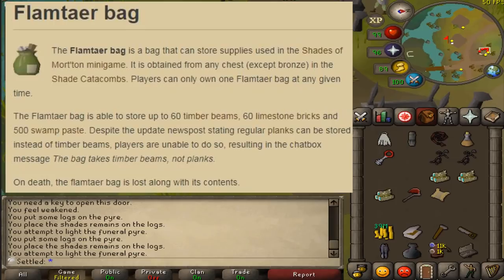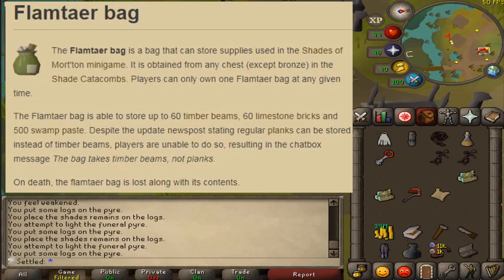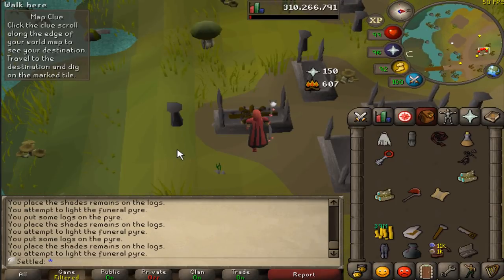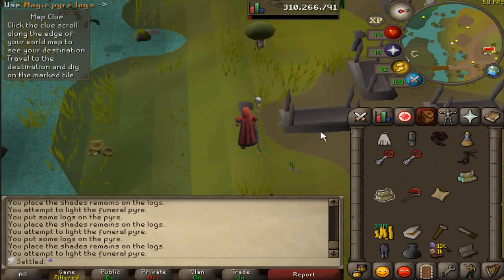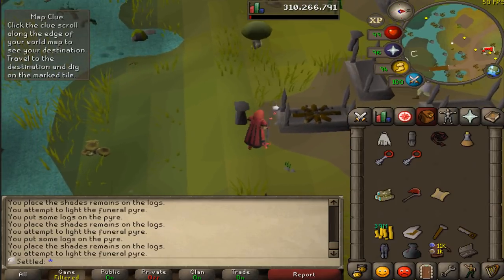I'm currently looking for this beautiful piece of dead content right here, which I'm going to be honest, not many of you probably know exists. It's called a flam tar bag, and it allows you to hold 60 limestone bricks in it. You can do other things with it, but that's the only thing that really matters to me. It pretty much makes the whole method viable, because instead of holding 20 limestone bricks per inventory, you're holding 80.